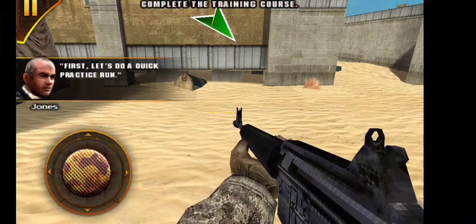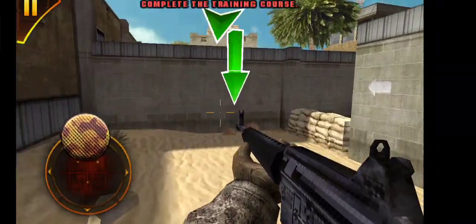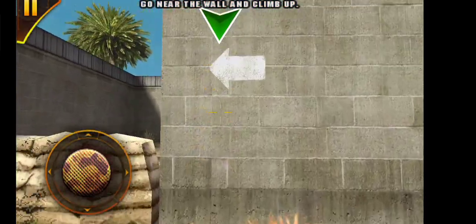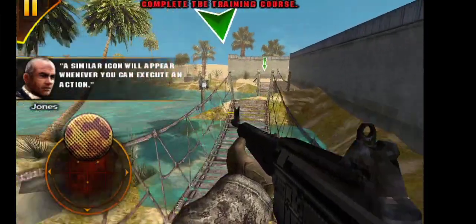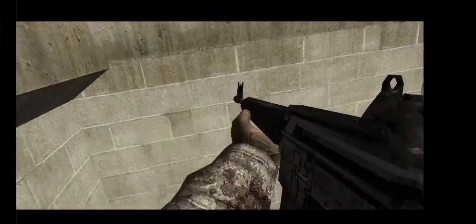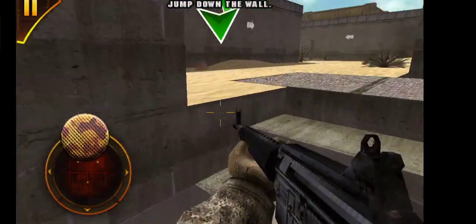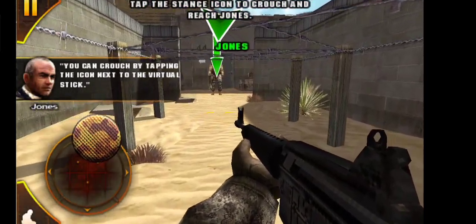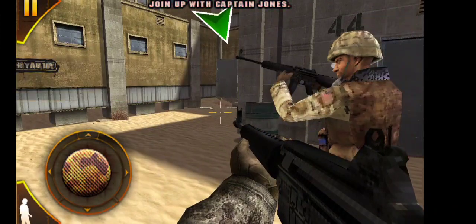First, let's do a quick practice run. Approach an obstacle and press the jump button to jump over it. A similar icon will appear whenever you can execute an action. You can also keep moving forward into a small obstacle to jump over it. Looks like you're injured — don't worry, you'll be fine in a sec, Chief. You can crouch by tapping the icon next to the virtual stick. Now tap the icon again to stand up.